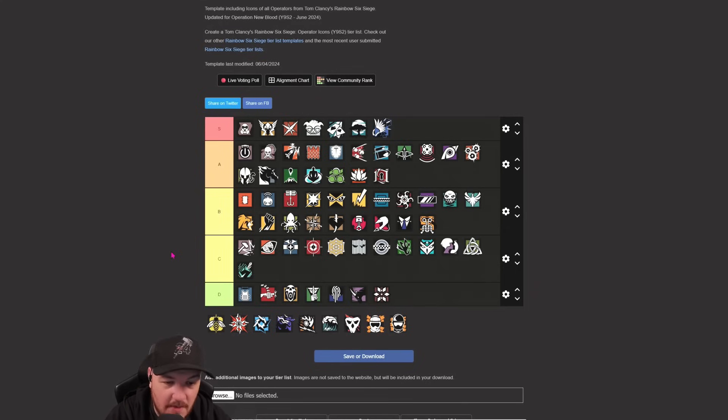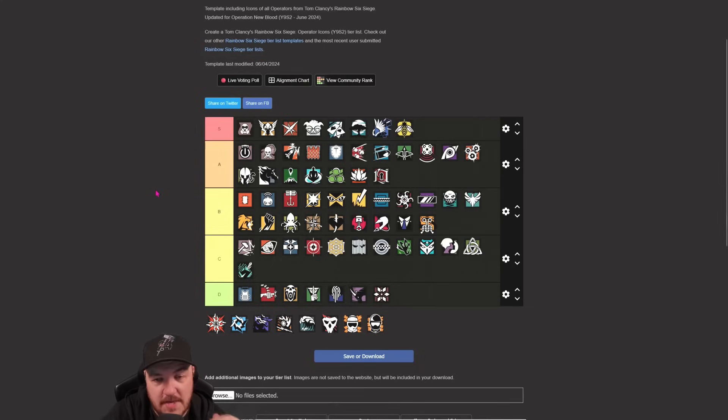Grim - I think Grim probably sits in S for me at the minute. The ability to bounce the canisters, the 552 is great, Bailiff secondary as well. The radius of the area the bees cover is more than it used to be - he got buffed like three seasons ago. The fact that you see Grim banned in pro league tells you a lot.